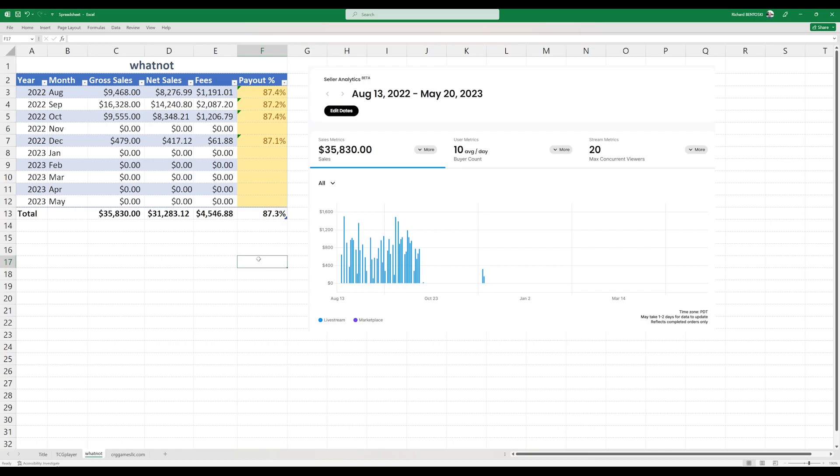I set my shop up like a store. If you wanted to buy a pack, awesome. If not, hang out and chit chat. In three months and one day, I did $35,800 — that's more than a year and a half on TCG Player. Because I kept more of my payout, I profited more, and that allowed me to expand my inventory. I took every single penny of net sales and bought more product. I also upgraded equipment: built a new computer, got a better microphone, cameras, some lighting. I reinvested everything.